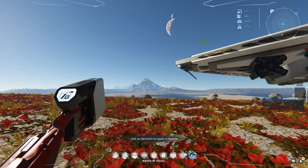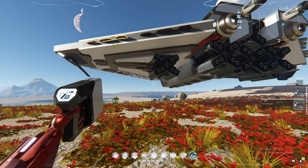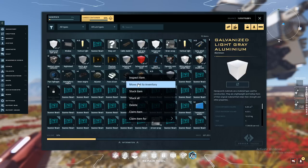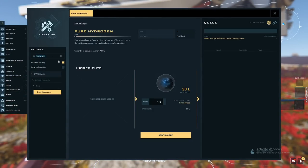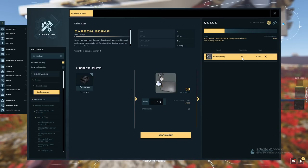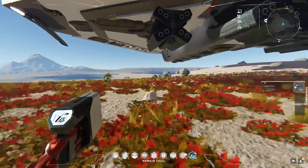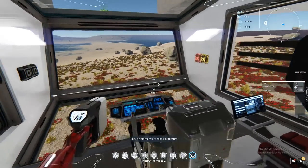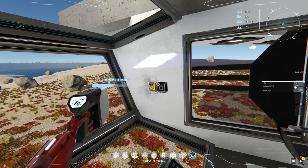Number nine is the repair tool that you get from the tutorial. You can use scrap in the repair tool to repair items. To make scrap, you need a refined ore — for example, I have 105 carbon, I type carbon in the crafter, carbon scrap shows up, I make one batch, add to queue, and in my nanocrafter the carbon scrap will craft. Then I grab the carbon scrap, move it into my quick access bar, hold it onto the item, and slowly the health points of the item go back up and the item repairs.